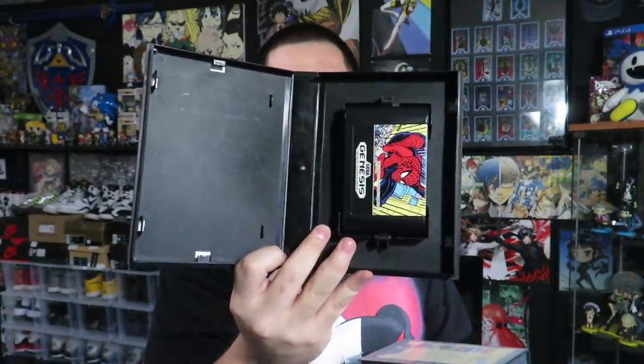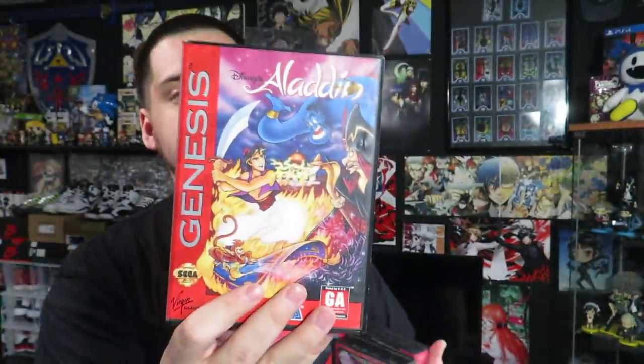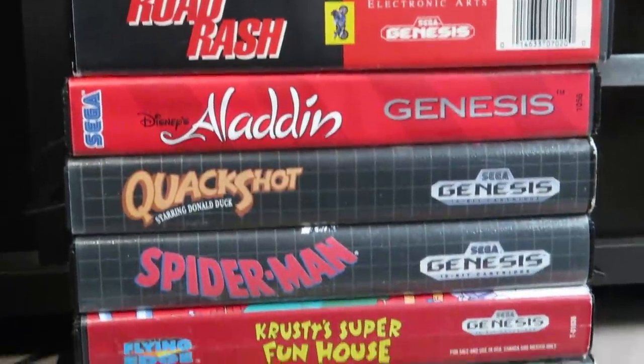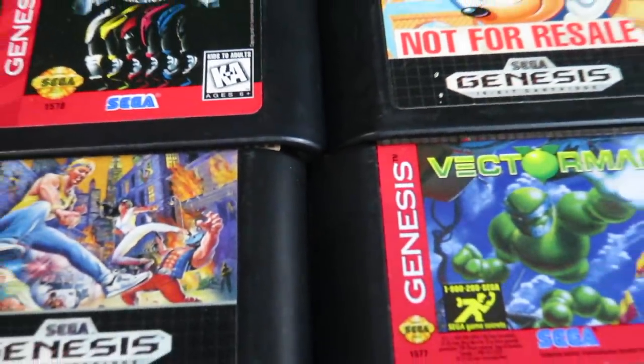These next seven are actually pretty decent. First is Krusty's Super Funhouse — cart only, no manual. We got Spider-Man with no manual. We got a complete copy of Sonic 2 — that's the second copy, but this one has the box and the manual. We got QuackShot starring Donald Duck, no manual. Aladdin on the Genesis — no manual; I always prefer this version over the Super Nintendo one. We got Mortal Kombat — the Genesis version that has the blood. And then a complete copy of Road Rash with the manual. So I got all of that for $40. Genesis stuff isn't as popular as Nintendo stuff, but for $40 it's looking pretty decent. I'm happy with that.